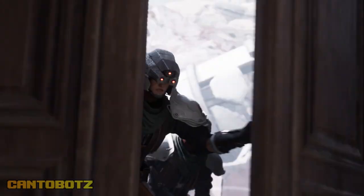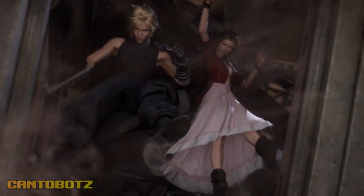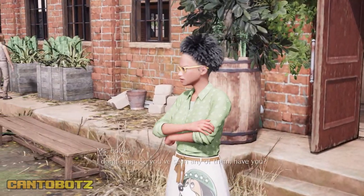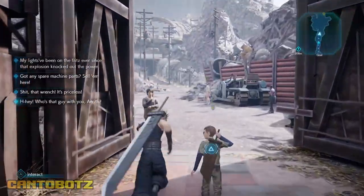Well first, you need to leave the church and take Aerith back to Sector 5. Then, after you get the Kids on Patrol side quest, you'll be able to roam outside of Sector 5.